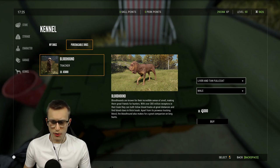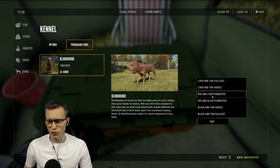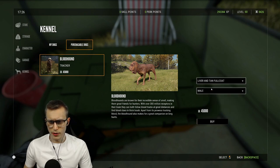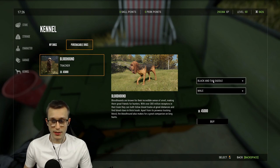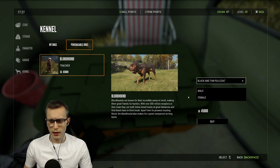Your first dog is going to be free. Your second dog or any other dog you want to buy is going to cost 45,000 a piece. You have six variations to choose from. I'll quickly go through all of them so you can have a quick look at what they all look like. I think they did a very good job with these dogs.